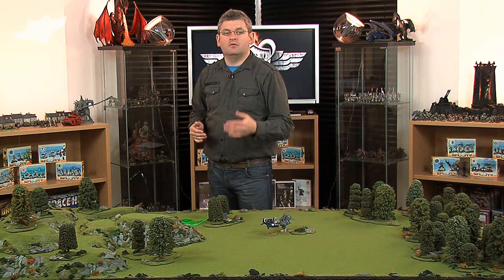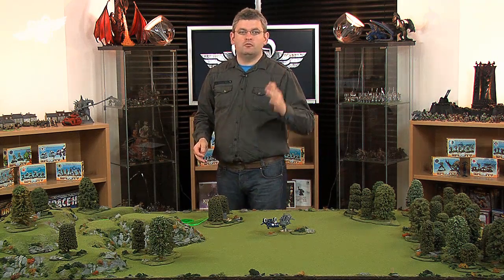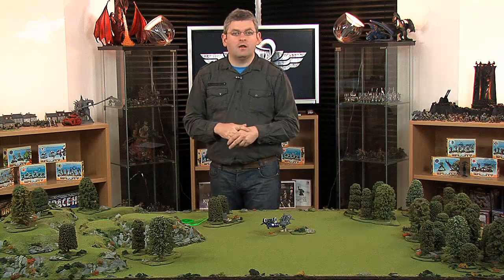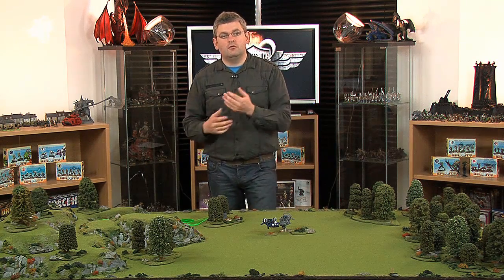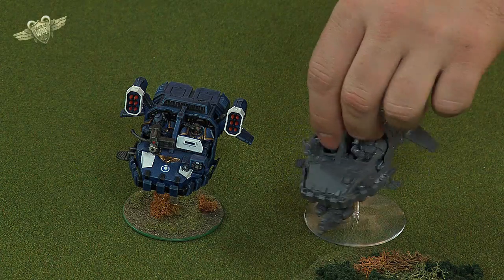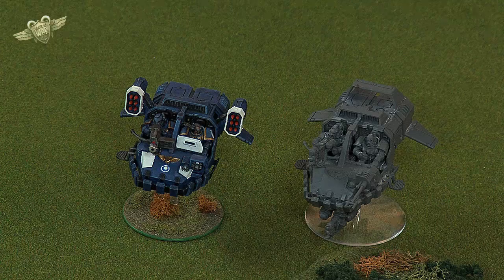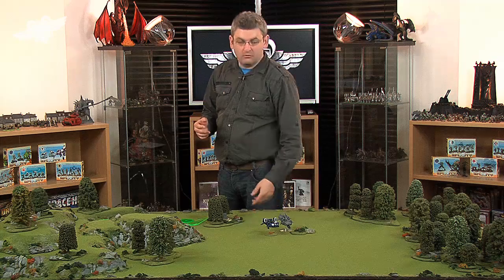Once a land raider reaches the choke point, fly the speeder out and park it right in the middle, so the land raider either has to drive around through terrain, shoot you, or disembark the guys inside to fight you. But fighting a vehicle that costs 50 to 100 points, a unit of terminators is not getting their points back — you have a four-up cover save and they need sixes to hit you in combat.